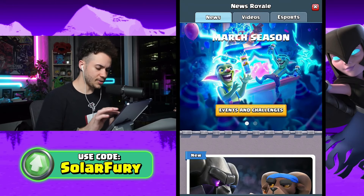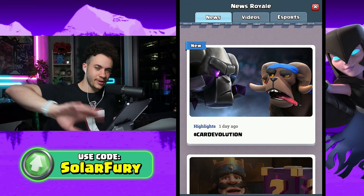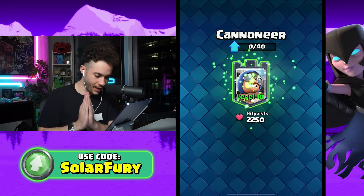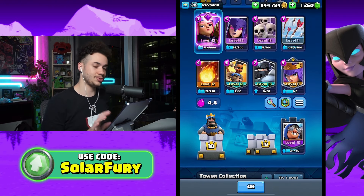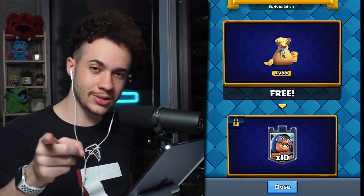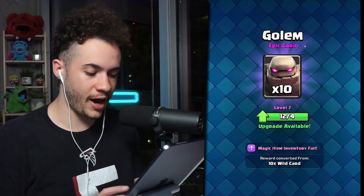Another thing that happened that I didn't get to record — in the News Royale tab, there was a map challenge type deal where we got a lot of free rewards, including some Cannoneers. We can finally get it to a viable level 10, and I'm actually going to start using it instead of the princess tower just for fun. There was also an update giveaway — Clash Royale is taking pages from Brawl Stars and people are complaining they're copying, but these are all good things. That's 5,000 free gold, 10 Cannoneers, and 10 free epic wild cards.